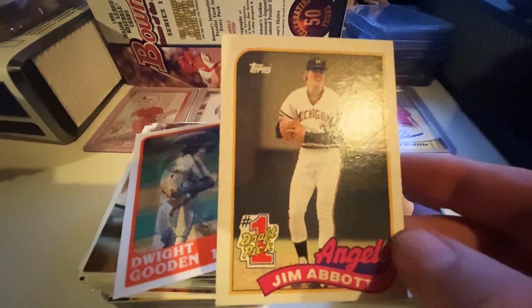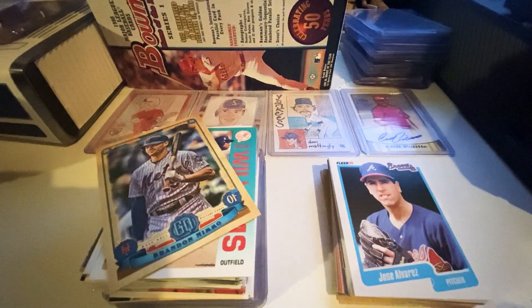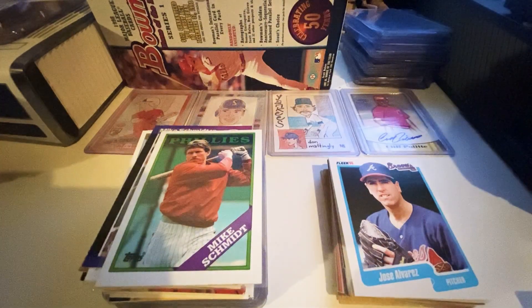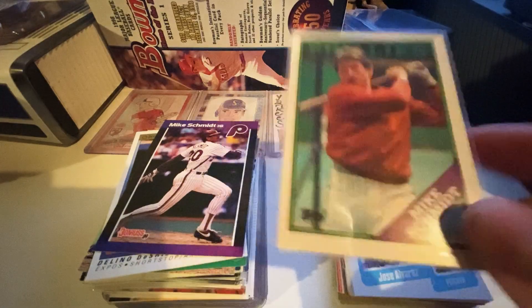And then the number one draft pick Jim Abbott card, which is very nice — a little offset but I love that. You guys know my addiction to Sport Flicks, so for 25 cents I had to have it. A couple of Rhys Hoskins to add to the PC, a nice Alou Bowman — he'll go in my Phillies binder — a nice Gypsy Queen Brandon Nimo, and oh my god Bernie Williams. I think that was a throw-in since I already had the complete set.